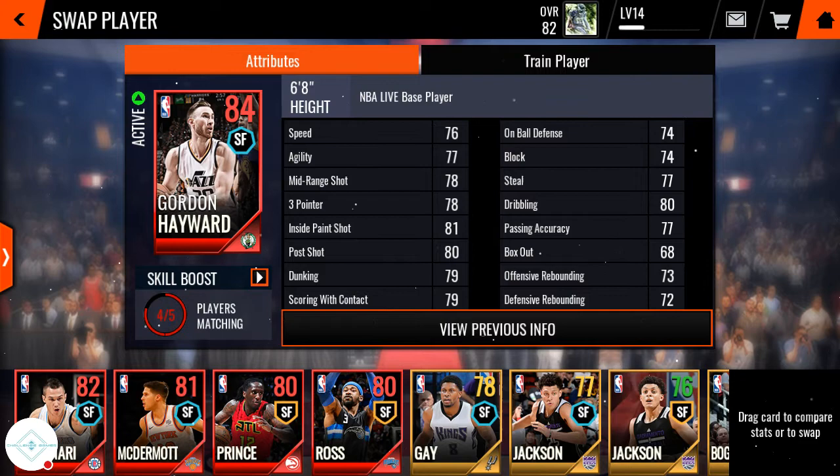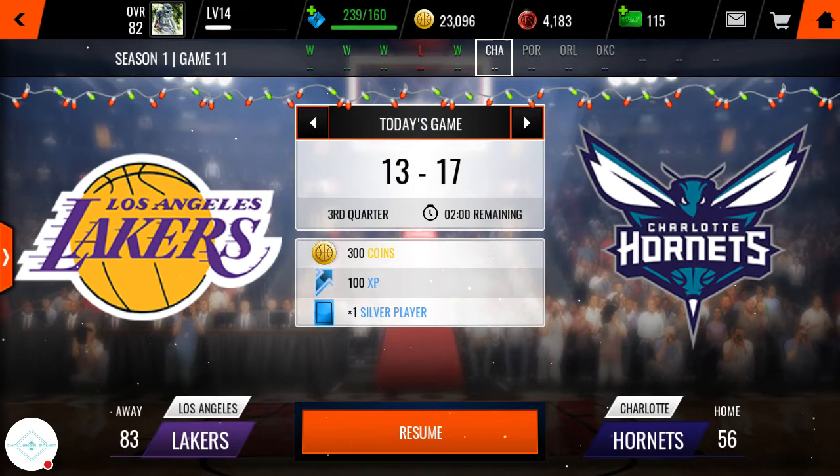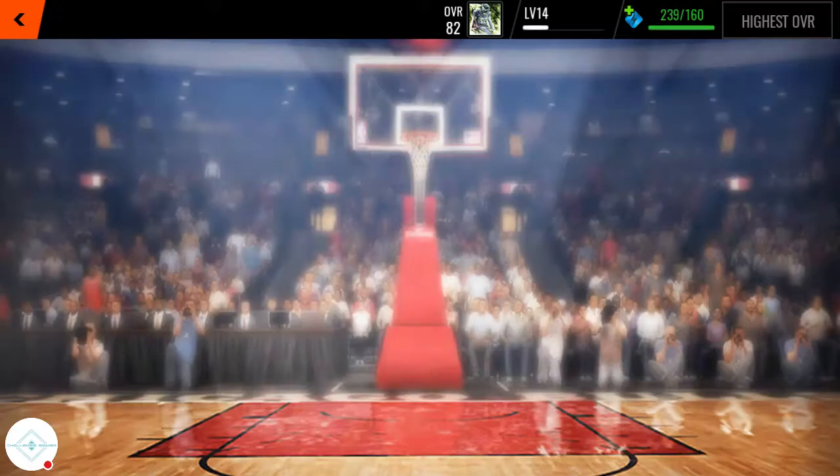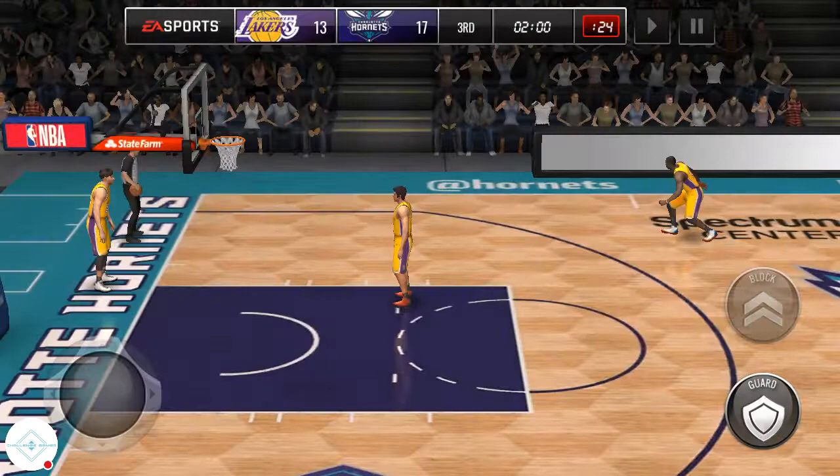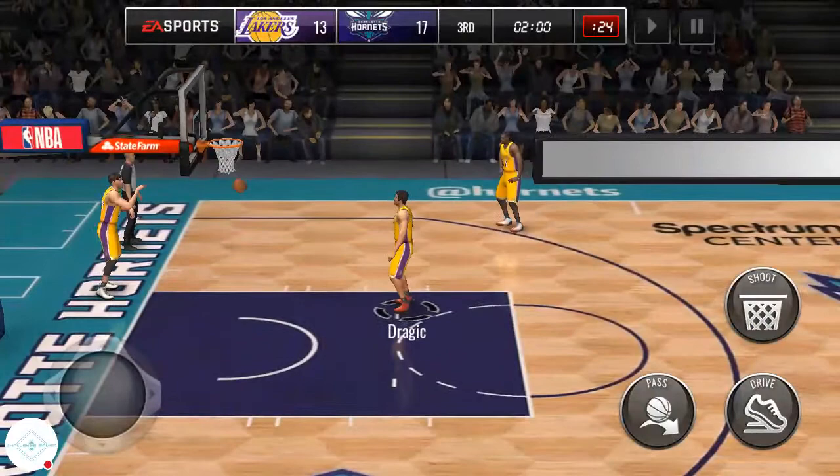Let's play with Gordon Hayward to show you how amazing he is. Let's do this! Alright, so guys, I'm just telling you there are two lineups in NBA Live Mobile this year, but what you should do is get Gordon Hayward on one of those lineups. Gordon Hayward is the one inbounding the ball - he does look a little different in the actual game itself, but whatever.